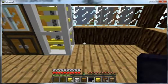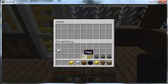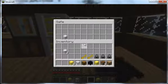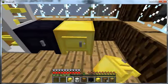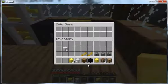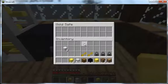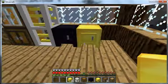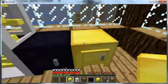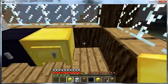Next we've got a safe. These are made out of obsidian so they're pretty durable — essentially just a toughened-up chest. We also have a golden safe, which has less storage room, but when it's mined out it retains all the blocks inside. So people can't just break it and grab everything — they'd have to take items out themselves.